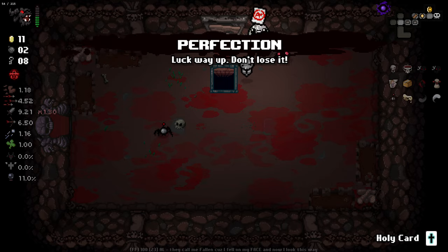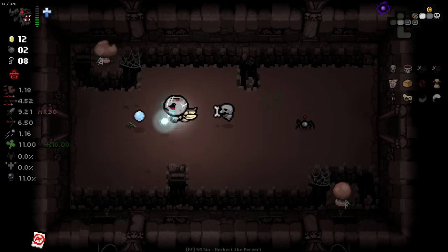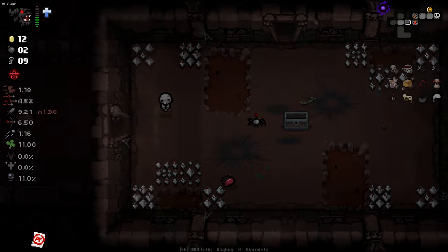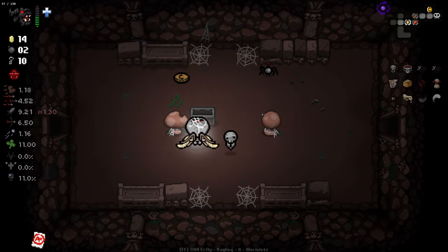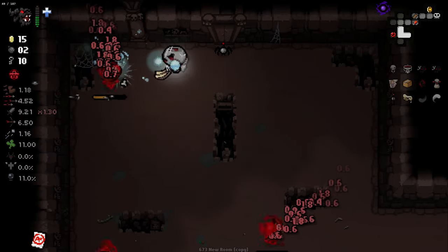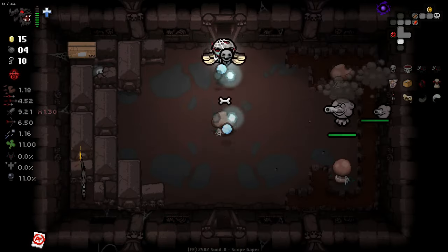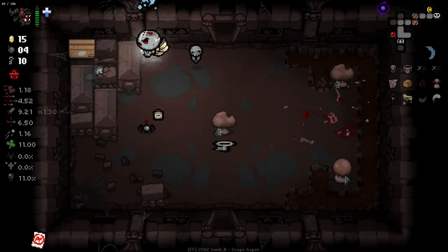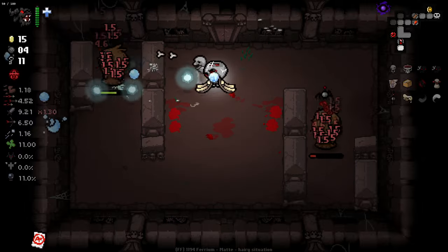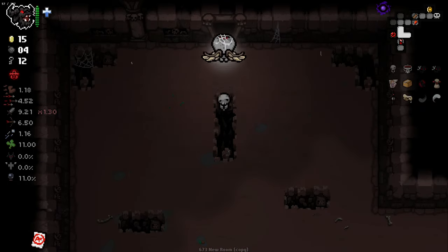To up the ante a little bit in terms of difficulty, I am going to get rid of the Wooden Cross. I think this is a pretty strong run. I think Perfection is going to be potentially more enjoyable for us, and we did just get Kapala which is an insanely strong item. Burner Baby doing some good stuff here. You can see how little damage the tears do - but Kapala is sharing the damage among enemies of the same type, which is actually incredibly common. It basically means we only have to fight one of them at a time.